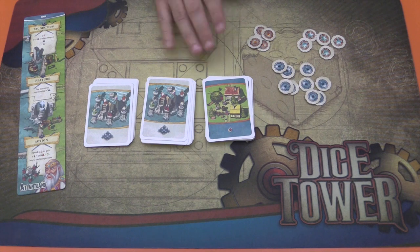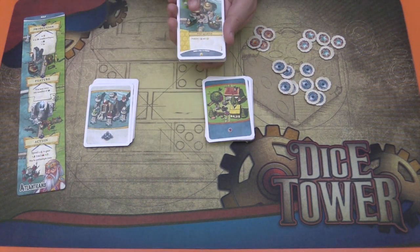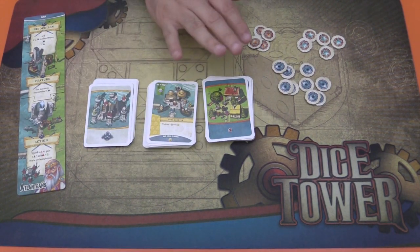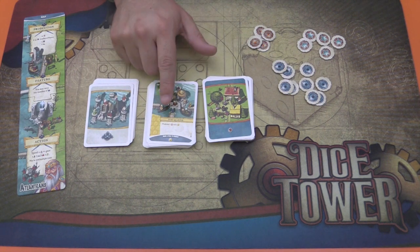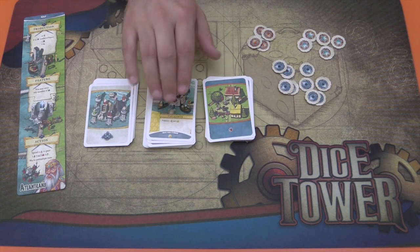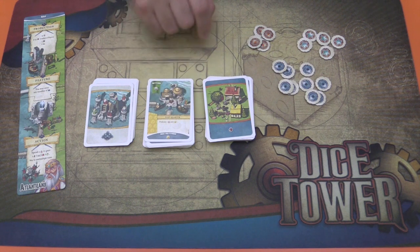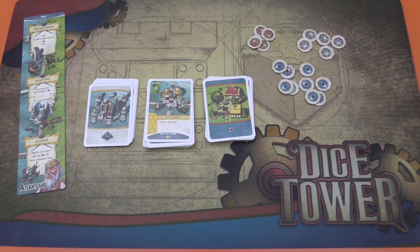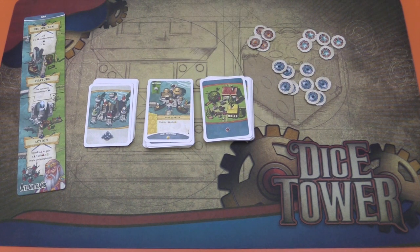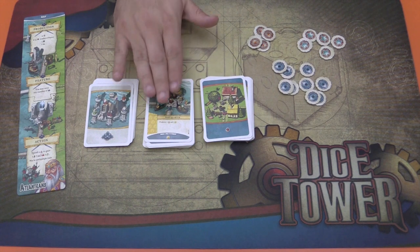That's the first thing. The second thing is that every card in the Atlanteans deck at the end of the game is going to sink into the ocean. Normally every faction will score one victory point for every common location, two victory points for every faction location. The Atlanteans do not do that — every card in their own faction is going to sink into the bottom of the ocean. So they'll only score these and every point they've made throughout the game itself. Other than that, the game plays very similarly to the original game.